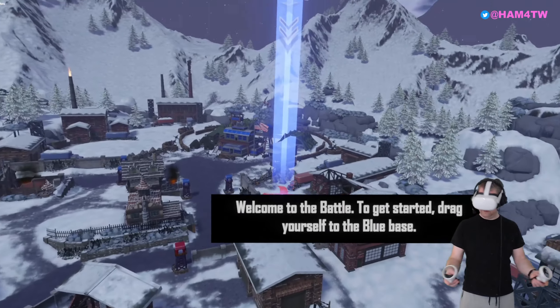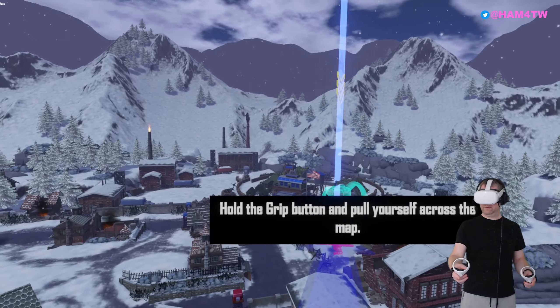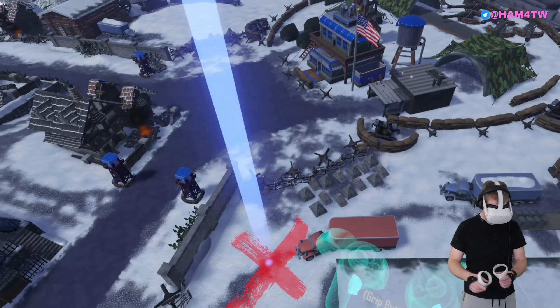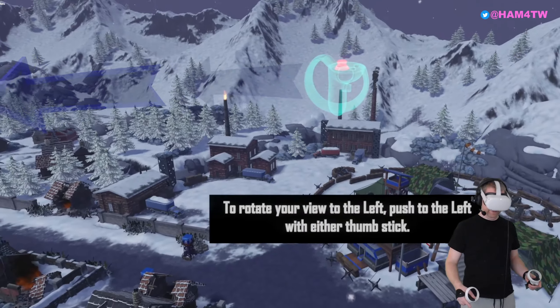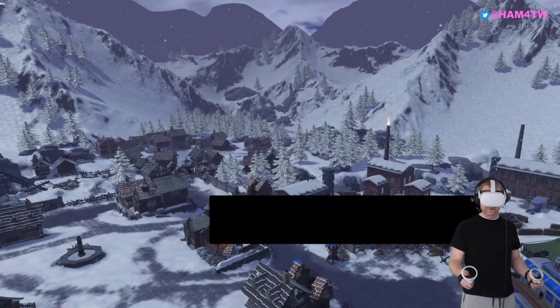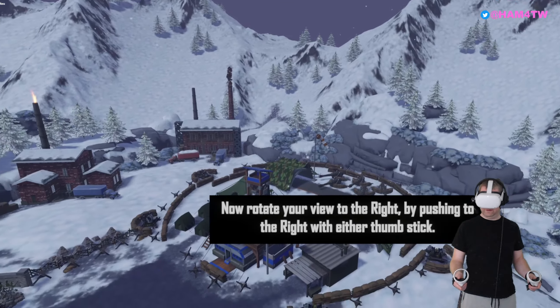Welcome to the battle. To get started, drag yourself to the blue base. Hold the grip button and pull yourself across the map. It's like being at Legoland! To rotate your view to the left, push to the left with either thumbstick. Now rotate your view to the right by pushing to the right with either thumbstick.